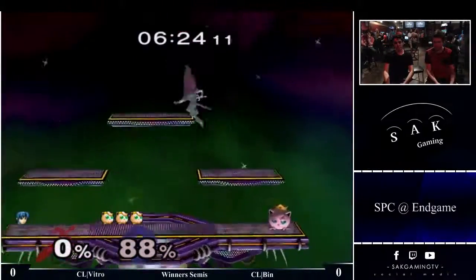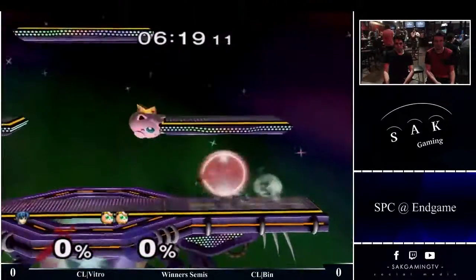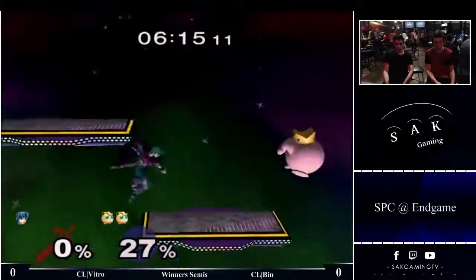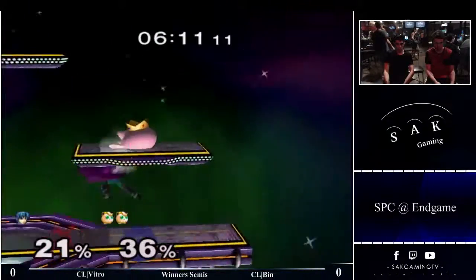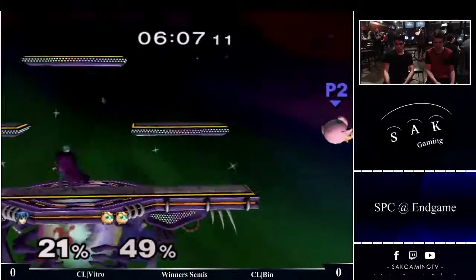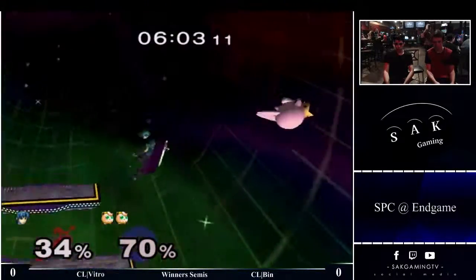Everything that's not covered by forward throw, wavedash, forward smash is covered by both forward throw, run up, tip or up smash. Tip or up smash — so like forward throw, run up, tip or up smash. It only technically doesn't hit if they DI in, or like up and in. If they DI kind of above your head, then run up tip or up smash actually works.